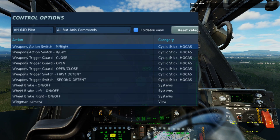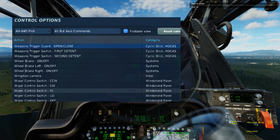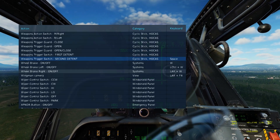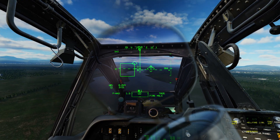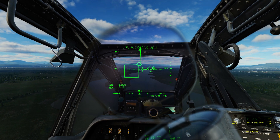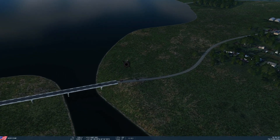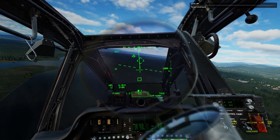And now it's time to use the first assigned key, the weapons action switch. You use that to select the Hellfire missile, and you will see the confirmation on the right bottom corner of your HUD display in front of you. Now we need to use the second assigned key, the weapons trigger guard, to open the trigger guard. All we have to do now is to hold the trigger and the Hellfire missile will follow the laser pointing at our target. You do that by pressing the weapon's trigger switch.